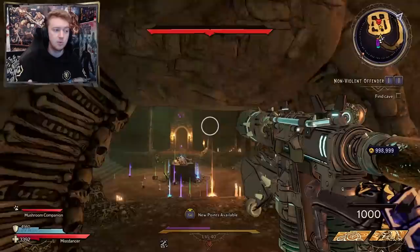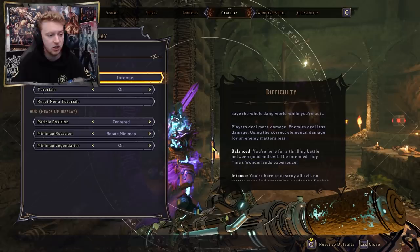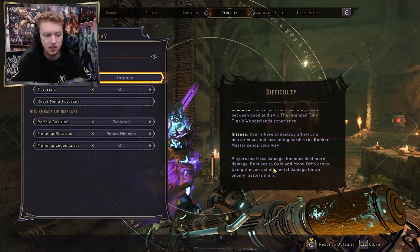The difficulty you set your game to doesn't affect legendary drop rates or anything like that — it doesn't change volatiles, chaotics, or enchantments. The only thing that changes is the gold and moon orb drops you get. You'll get more on intense, but literally no difference to the rest of the gear or drop rates.